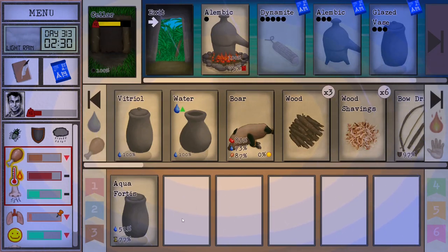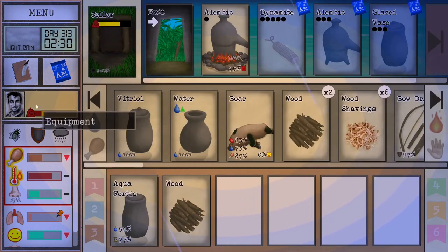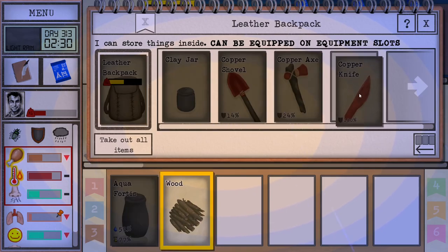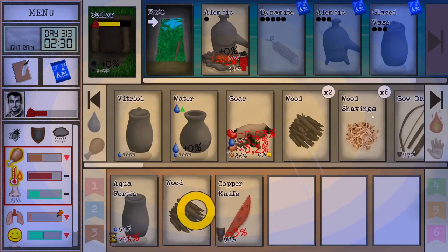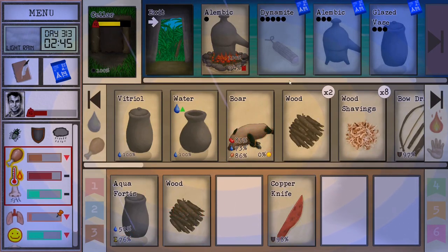The aqua fortis is also spoiling super fast, and we have the dynamite recipe here. You're going to need some wood shavings — this is where you're going to need your sharp knife. If you interact your sharp knife with some wood, you're going to get some wood shavings. Sometimes you get one, sometimes two.